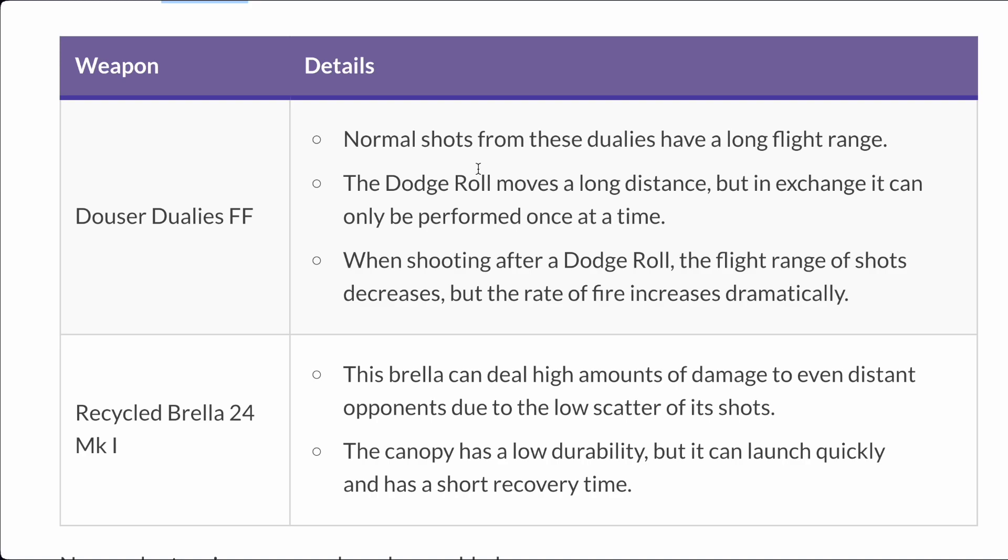I'm glad that they're telling us this because I had no idea what the new weapons did. Normal shots from the Duelies have a long flight range, and the dodge roll shots move a long distance, but can only be performed one at a time. When shooting after a dodge roll, the flight range of shots decreases. So basically, before you dodge roll your shots are longer range, and after you dodge roll they're faster but shorter range.